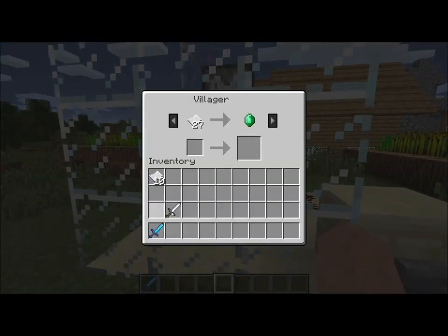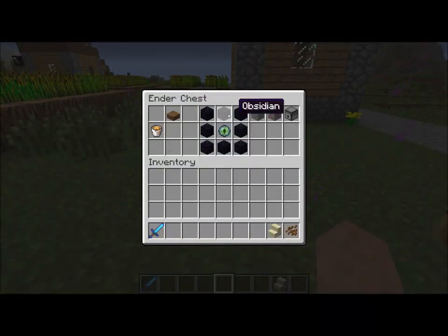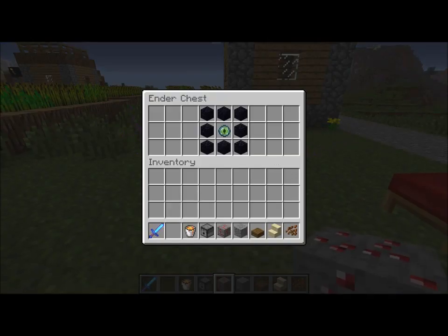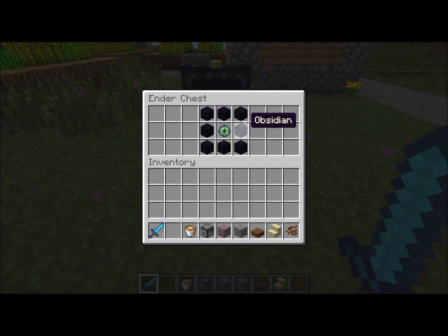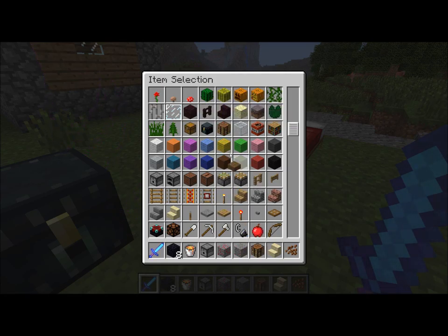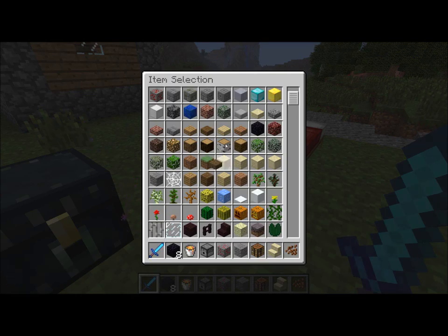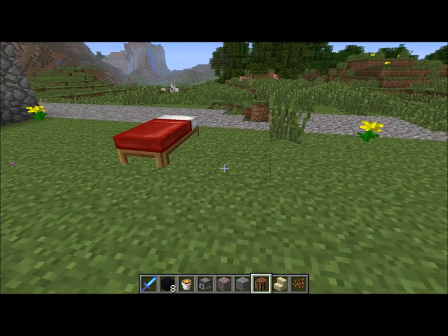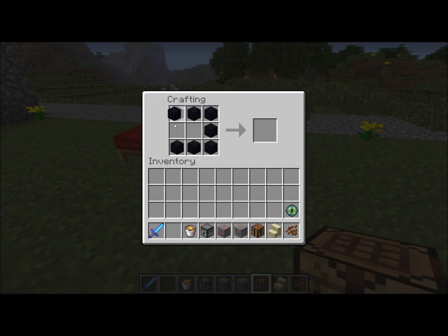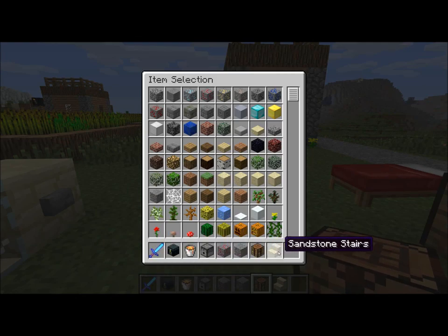Moving on. There's a new item which is the Ender chest. You craft it by putting an Eye of Ender surrounded by obsidian. Also, they've got half slabs for different colored wool now — not stairs, just the half slabs, which is kind of unfortunate but cooler than not having them. Cocoa beans changed their look, by the way. And there are sandstone stairs as well.